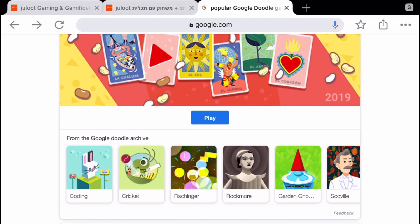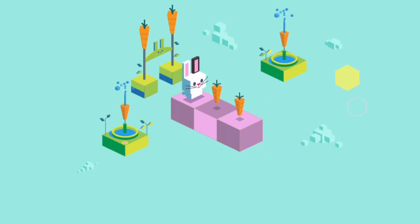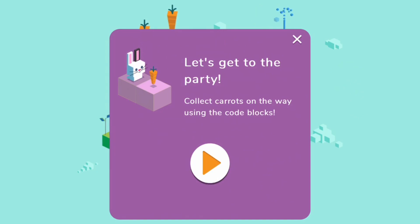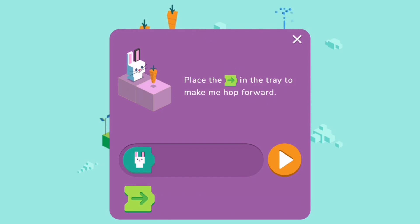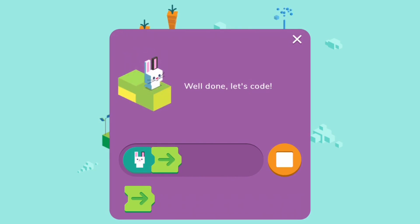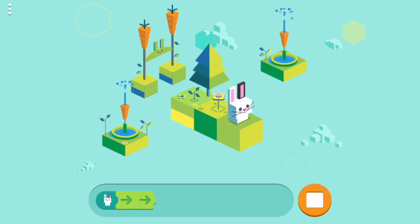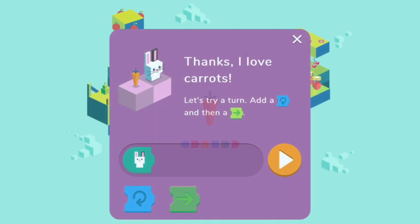Let's get to the coding game — the first one on the left. This is the carrots game, and as you can see we can learn to code. I'm putting the stick down and then pressing — okay, got it. I got two carrots that the rabbit needs to take, so one, two, and let's go. Cool, that's good.